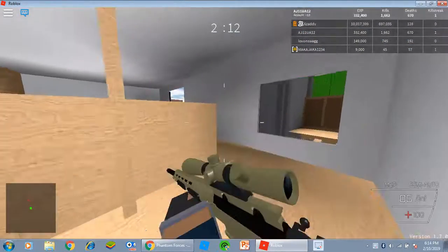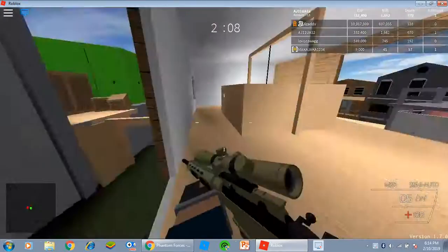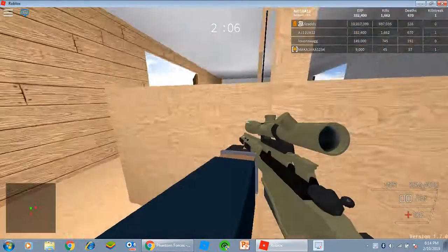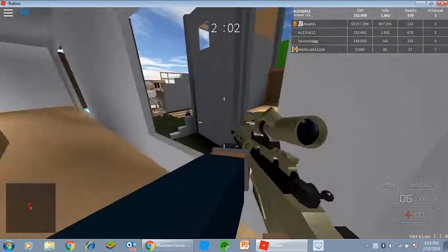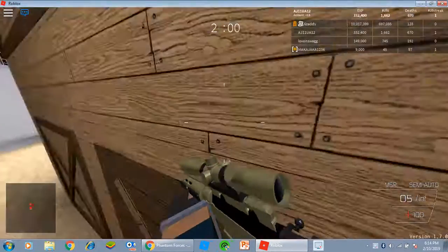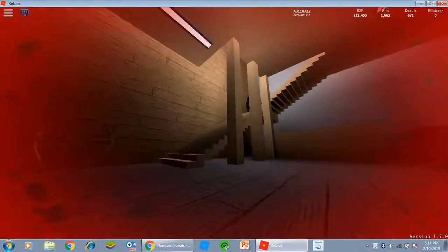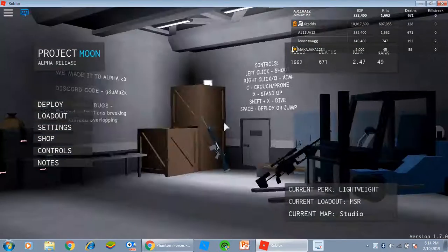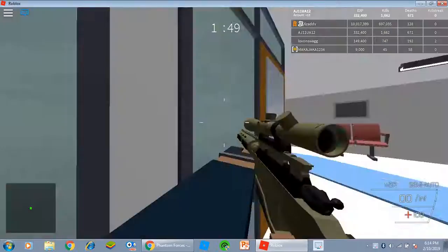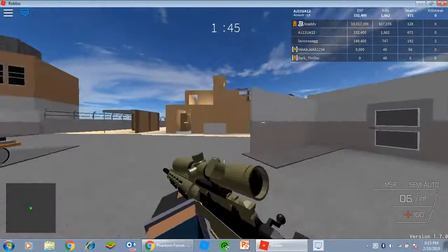Oh, that was close there. I don't know how I'm gonna even do this. We got two tryhards in this game — we got this guy named LeVon Swag and we got Maga Jaka 1234, that was already a pain for me.